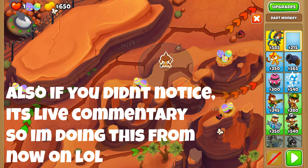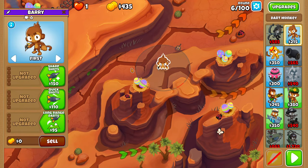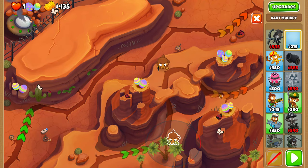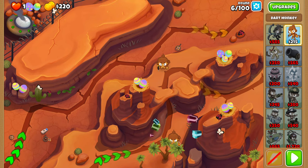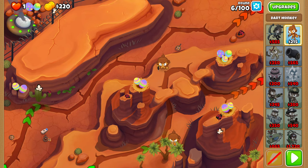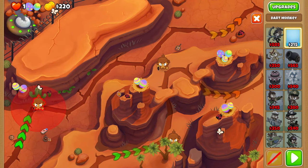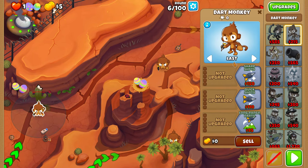First, let's just place the Dart Monkey as low as you possibly can while having the left side of the range border go right through this crack over here. We'll keep this Dart Monkey on first. Then we place another Dart Monkey right over here, as low as possible, and we want to place him so that when this tree goes right, this little leaf goes right in front of his left pupil. Set this Dart Monkey to last. And then we have a third Dart Monkey right over here, just as top left as possible, and set him to last as well.